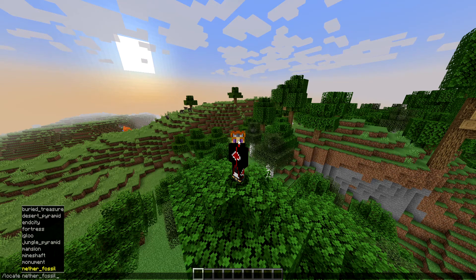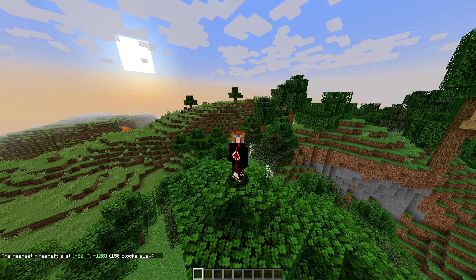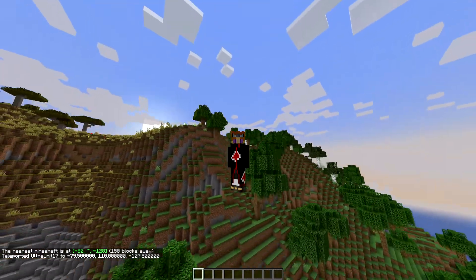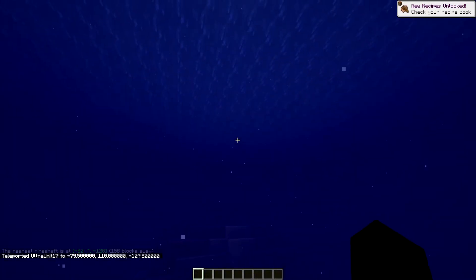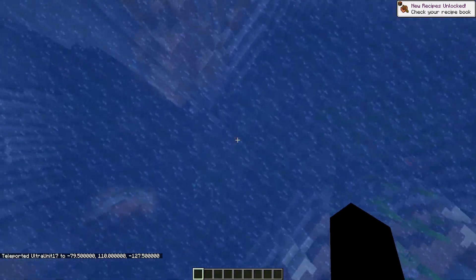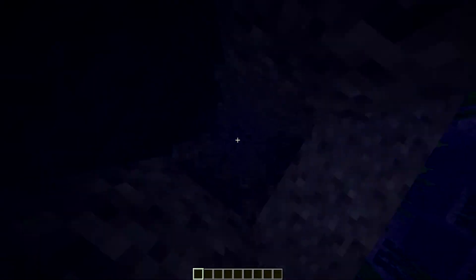They are in other dimensions as well, but let's go to the easiest one first — a mineshaft. If you just do slash locate mineshaft, it will type in the coordinates. If you want to teleport you just click that and then hit enter and you'll be teleported to that area. It kind of just plopped me in the air, but if I go straight down I should be able to find what I'm looking for.